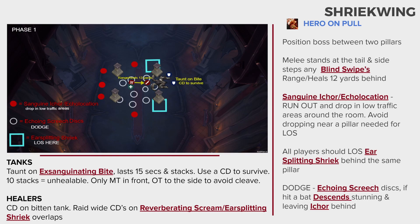Shriekwing will also target a player and send out an echoing screech, creating sonic discs that need to be dodged. If you are hit with a disc, a bat will descend upon you after 4 seconds. Run out and drop this in an area where you have a low chance of being hit by another disc and that is safe for Sanguine Ickor.